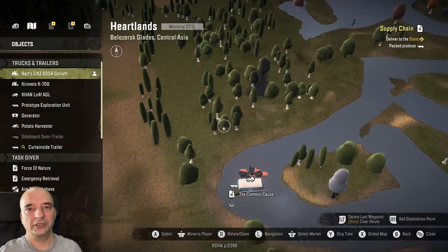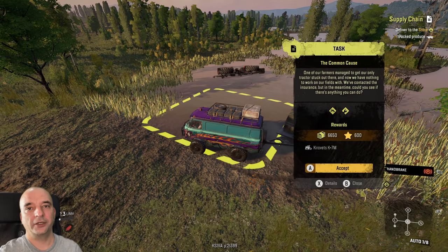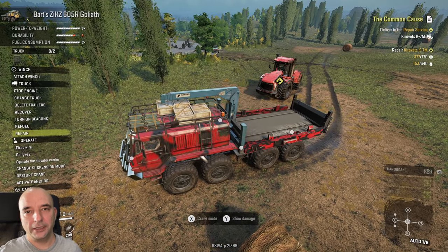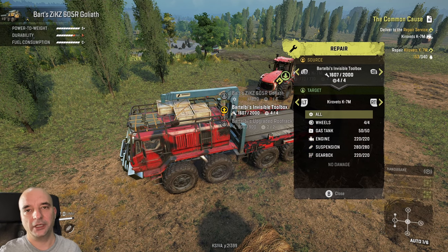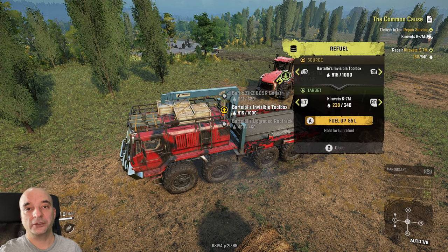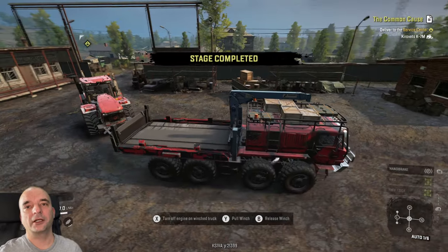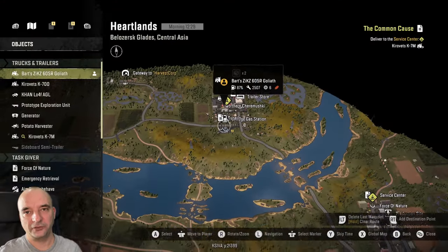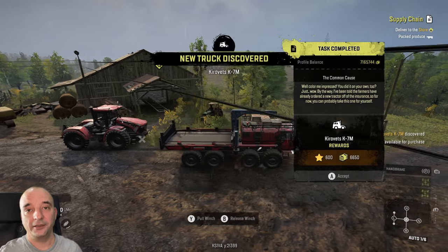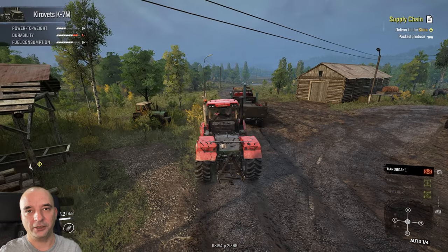As you can see on the map, the mission unlocked just beside that tractor and it's called Common Cause. Luckily it's not very complicated — it mainly requires you to repair the tractor and then deliver it to two different spots. You'll need 393 repair points and 187 liters of fuel to repair and refuel it. Once done, deliver the tractor to the repair service, which is just beside the unlocked trailer store. Then the contract asks you to deliver it to the service center, which is just a little bit south — literally between you and your garage. Once you deliver it there, the Kirwitz K7M is finally yours. Swap to it and recover it to your garage and enjoy it.